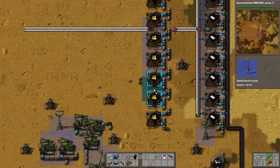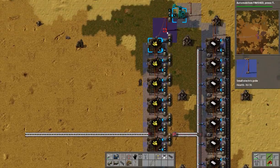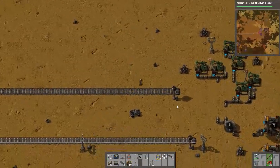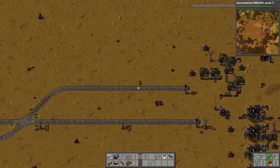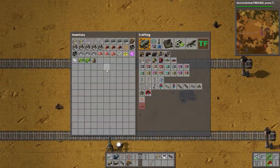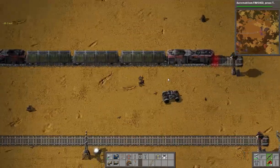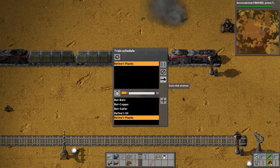This gives us space to put in our power poles. We have sulfur being made now, and we need to load and unload it. Let's look at where we're going to load and unload all of this stuff. This is called Refine One Plastic. I have enough space here for a two-sided loading system. I'm going to grab some sulfur because when I set up the train, I want to set the train up to go to Plastic, Add, Go, Stop.